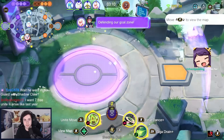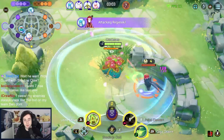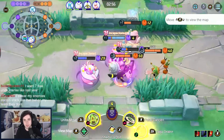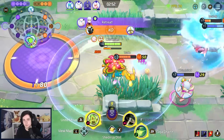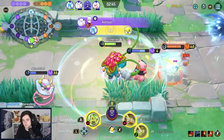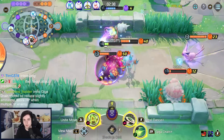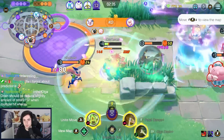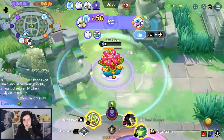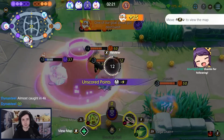White Guard, Shadow Claw? Yeah, that's totally fine. You can play every combination. The only bad combination on Aegislash is Iron Head and Sacred Sword — I would never play that. Shadow Claw Iron Head, Shadow Claw White Guard, Sacred Sword White Guard — all good. I almost Unite moved there. Three of them Unite moved — I guess I should have Unite moved as well.